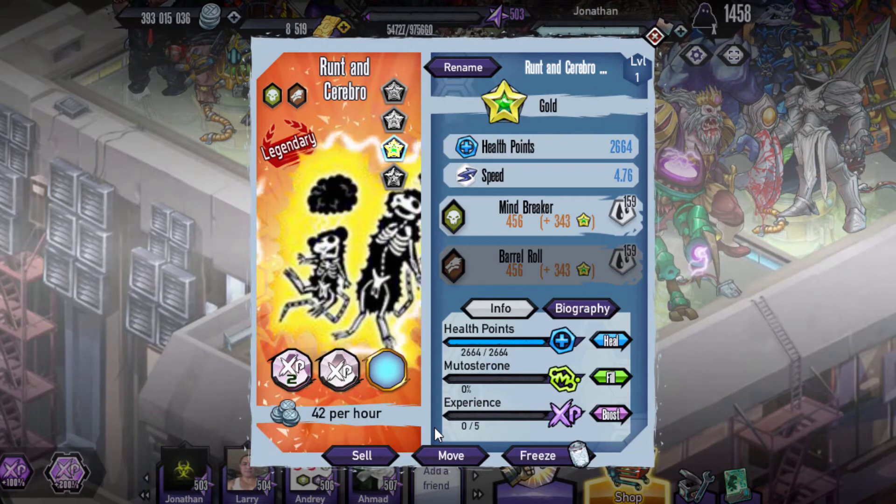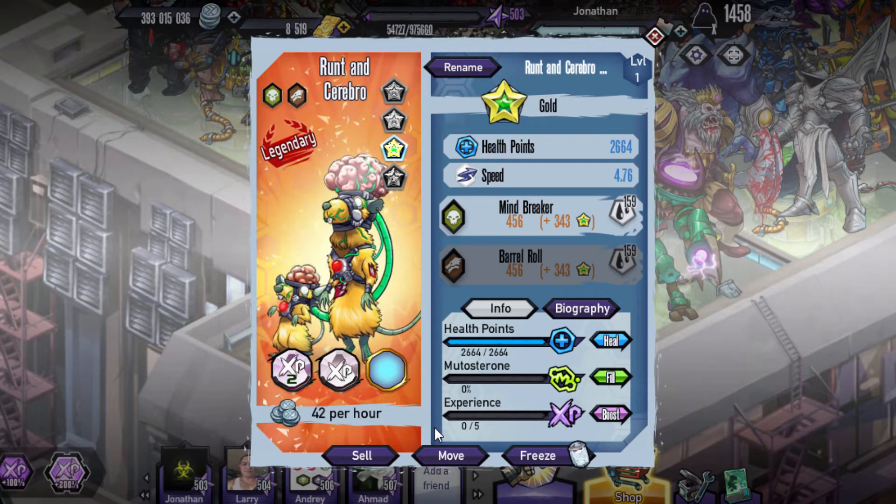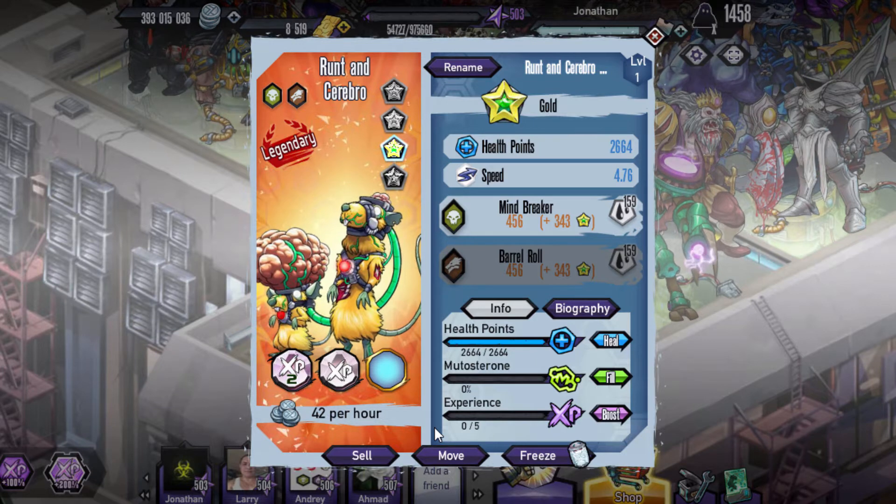What's going on guys, Bio here back with Genetic Gladiator, so let's get into this today. We're going to be checking out Runt and Sabree Bro.